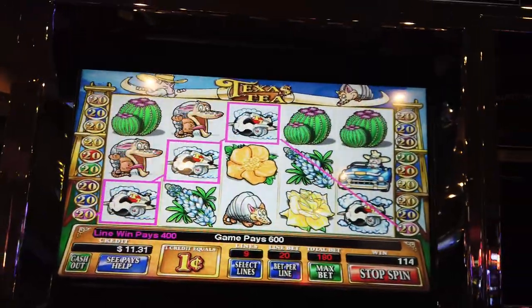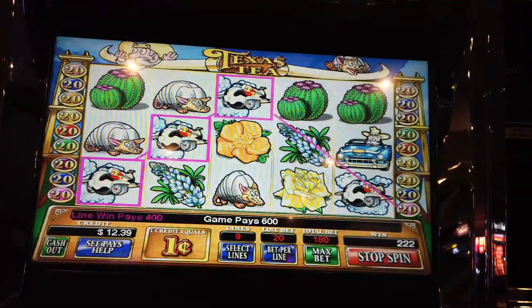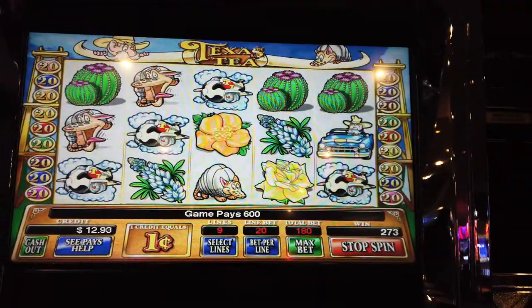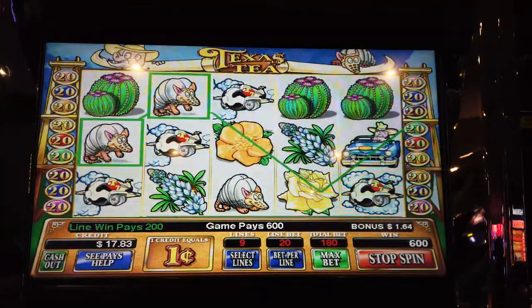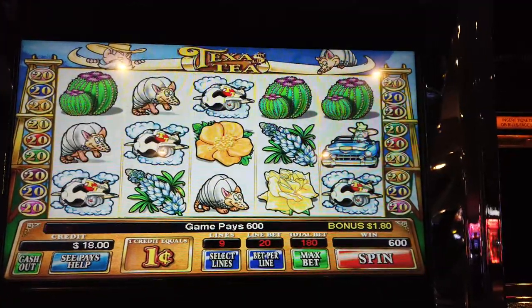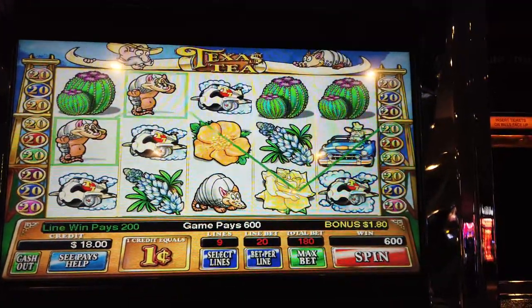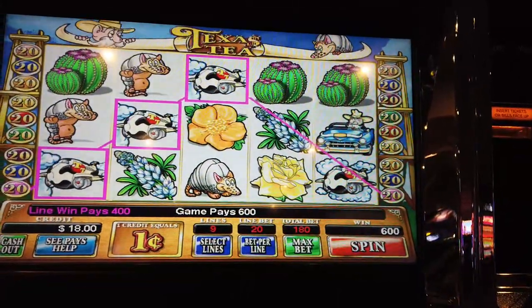Okay, that one had to be worth something. So that was a $6 spin there — that's not bad. So we're up to... I put in $5 to start this thing off. We're up $13 out of $25, that's a little over 50% payback already. And I've got $3.40 to go, so that means we get two more spins.